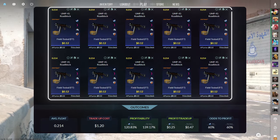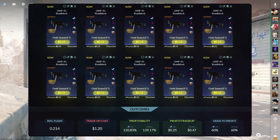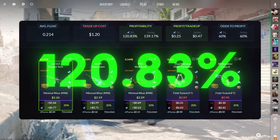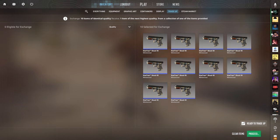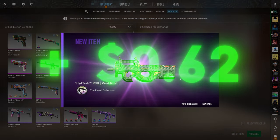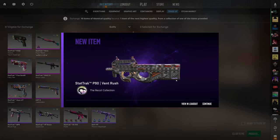The eighth tradeup consists of 10 StatTrak field-tested mil-spec skins from the Recoil case below a 0.214 average float. Make sure to get each input for 12 cents or less. This tradeup costs around $1.20 total and has 120.83% profitability after steam fees with a 60% chance to profit each time. The three profitable outcomes are the SG, M249, and P90 each for around 70 cents of profit. Let's hope to see that SG Dragon Tech for the most profit — all the profit outcomes are pretty good though. Three, two, one — SG. That's still a profit outcome, 62 cents of profit. Not bad — SG was only 77, so we're still very close to that.